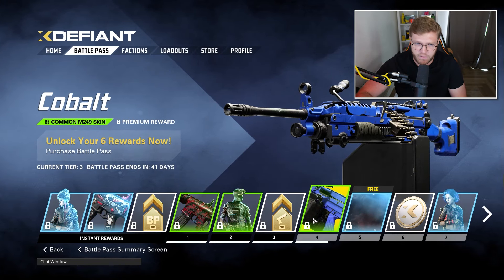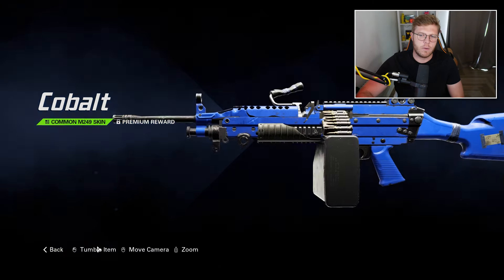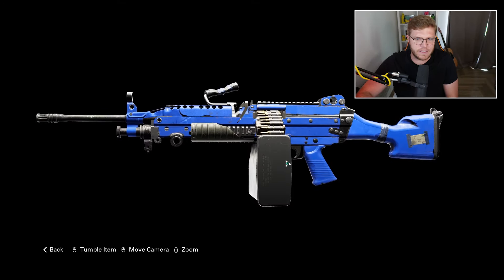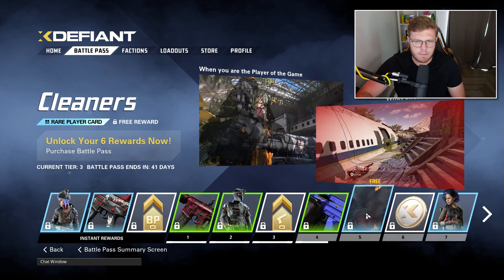Then you've got some weapon XP boosts which you can use to level up your weapons faster. At tier four you've got this Cobalt premium reward and it's like a blue metallic color. I'm a fan of the single color designs, I just am. Pretty good.